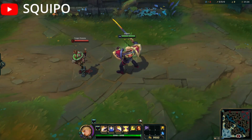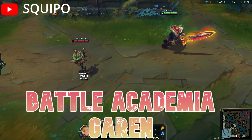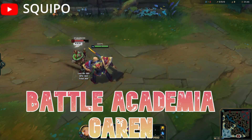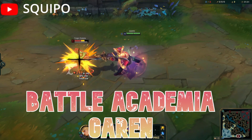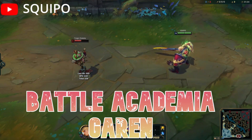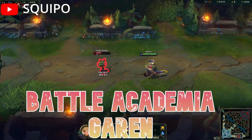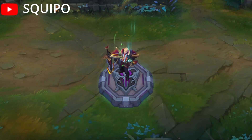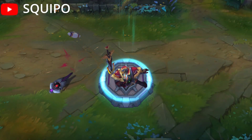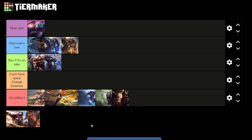Finally, we have Garen's most recently released skin, Battle Academia Garen, which was released in March 2021 also at a 1350 RP price point, which is very reasonable. As far as thematic and animations go, this is a fine skin for Garen. Nothing really stands out as exceptional, but the animations on his abilities are good, the recall is great, and the skin looks solid and thematically works for Garen. It just doesn't stand out too much. However, given the reasonable price point and the fact that it's a decent looking skin, I'm going to put it in the Real Means Own tier.